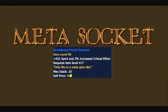For Meta Sockets, you want to use Revitalizing Primal Diamond, which gives you 432 Spirit and 3% increased critical effect.